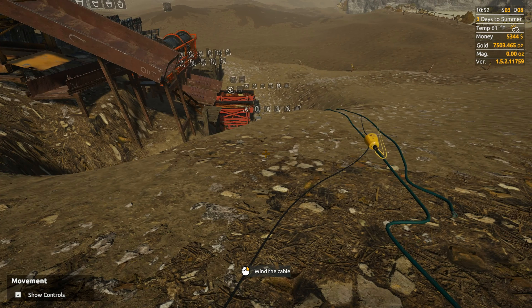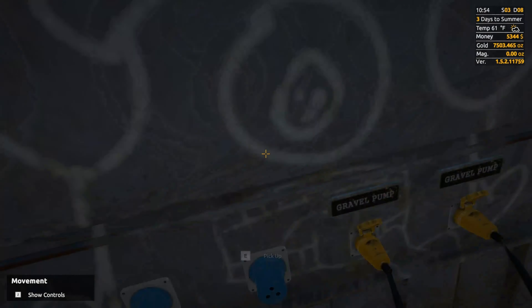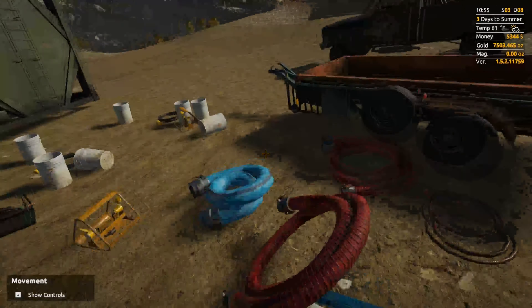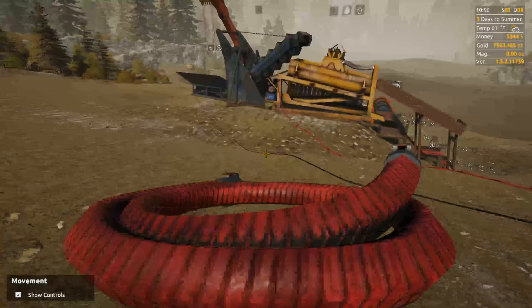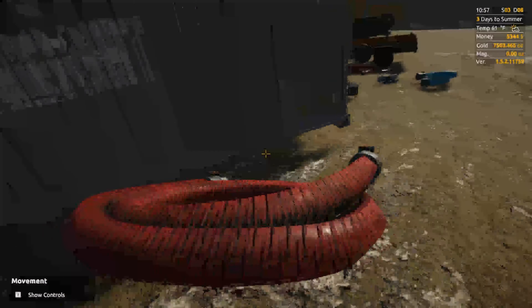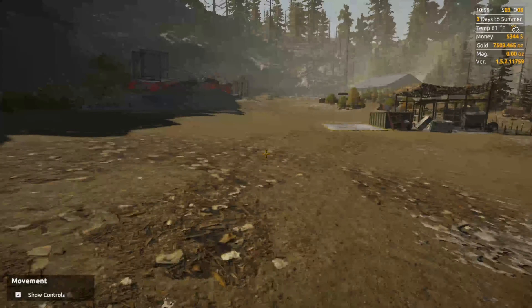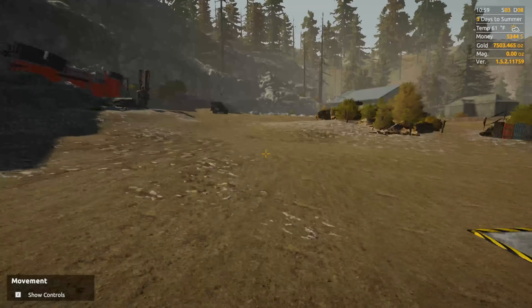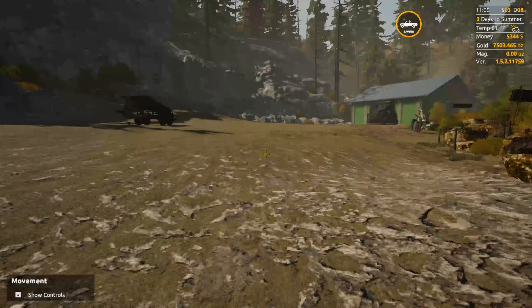Winding the cable a bit more. Boom. All right, now all of these need power connectors. But where? And I'm pretty sure that this is the only part that needs water — well, other than the hawk pan and stuff. Those have a water hose going to them, but nothing to bring in actually water. I'll go ahead and save the game at this point, because I made it this far.